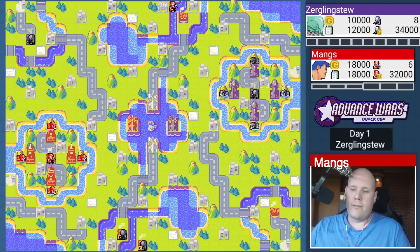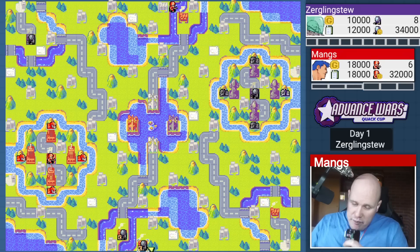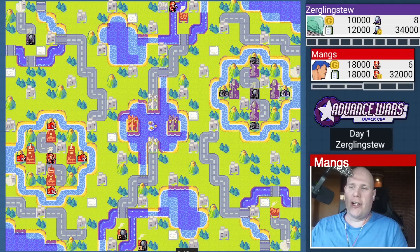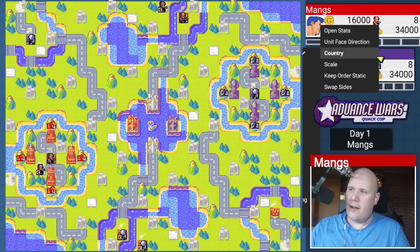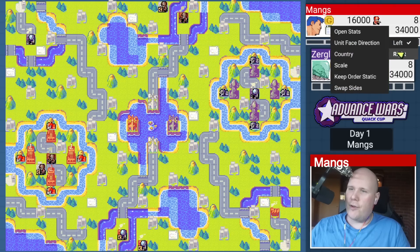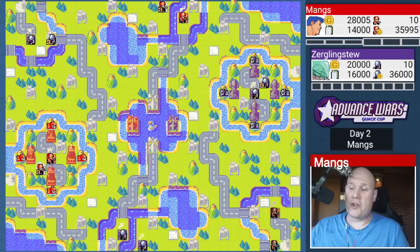Obviously my opponent is going to start by capturing my bases — not like I'm going to be able to build anything from them. I'm glad I'm not drinking Coke again — it's the worst experience of my life. What I do for content. It looks like there's a bit of a glitch there, let me fix that real quick. There we go. If you don't turn your units correctly, they may face in opposite directions, and I know that triggers the OCD from some people in the comments section — it certainly triggers mine. So here, I actually opt to property skip to go for the airport one turn early.